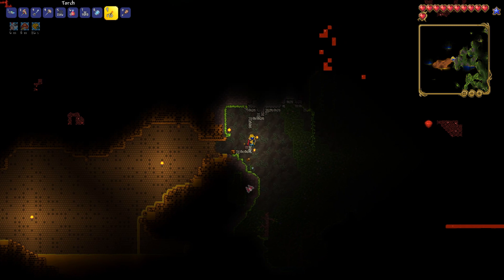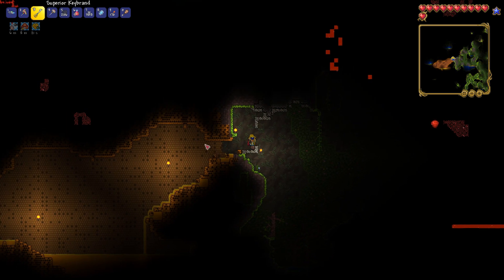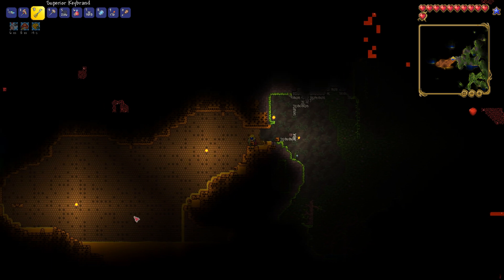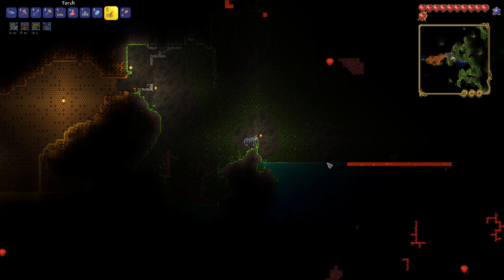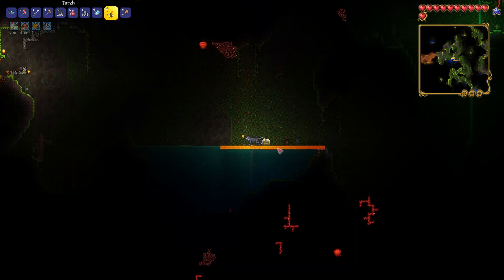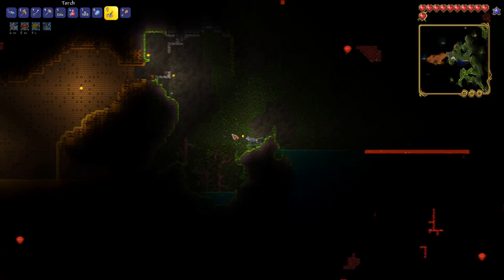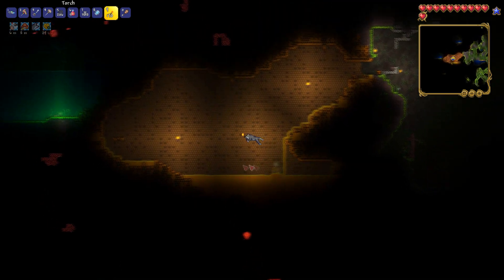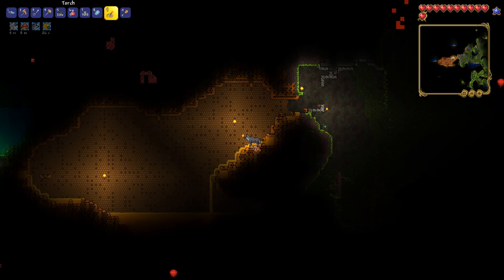These can be somewhat hard to find because they can be buried in walls and not very obvious. Something that can help in some situations is to use a danger sense potion, because if any water has gotten into the bee hive biome it will actually create this honey stuff, which is highlighted by the danger sense potion. Obviously that's not going to happen in every situation — it hasn't happened here as you can see — but that may help you find a bee hive if there's water in it.